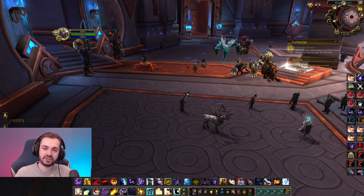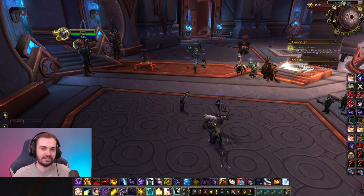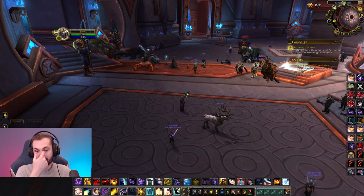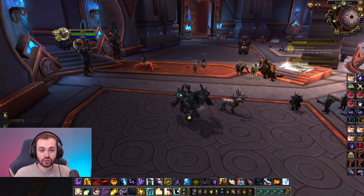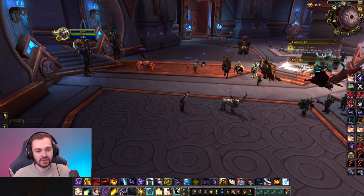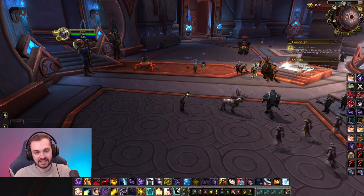You can actually buy one of your rings off the auction house because it has a ton of Versatility, and there is no second Versa/Haste option from the vendor. Mastery and Crit are kind of neck and neck right now since Crit got buffed in Arena from 150% to 175% value. So this ring is fine - it has a lot of Versa and it's item level 226. You can straight up buy it if you've got the gold. With regards to trinkets, you're going to want probably an Emblem and an Insignia.